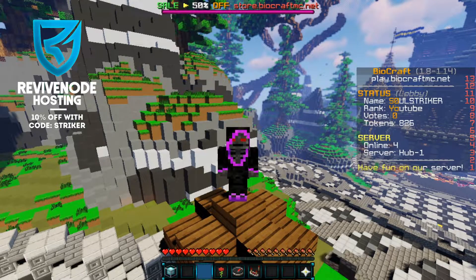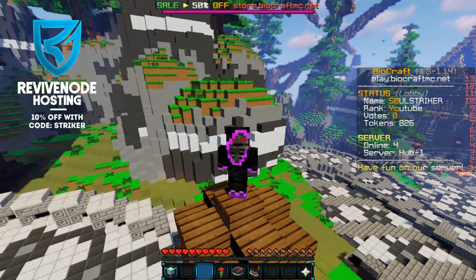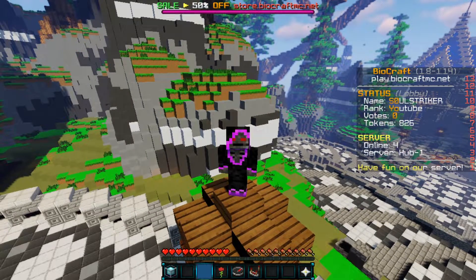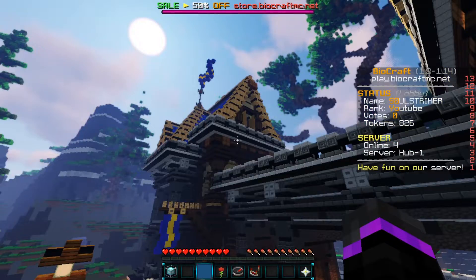Hey guys, today we are showcasing Ultra Staff Chat. This is a BungeeCord plugin that allows you to talk with all your staff across your whole BungeeCord network, which is a really helpful feature. So no matter whatever server you're on, you can have a staff chat and it goes across your global network.